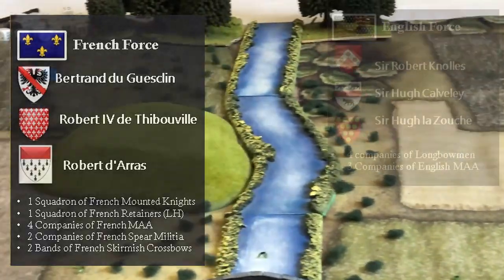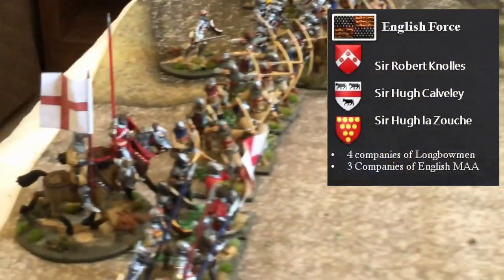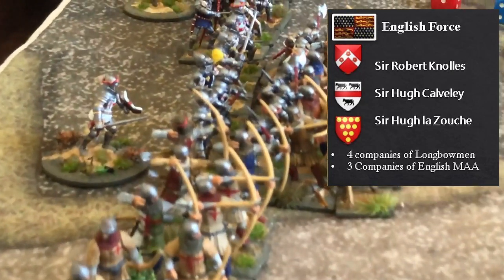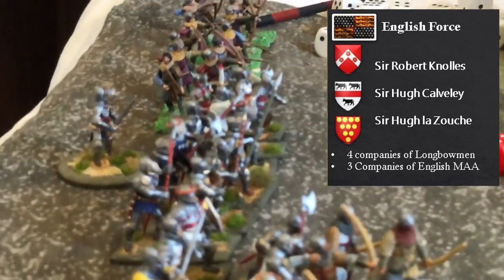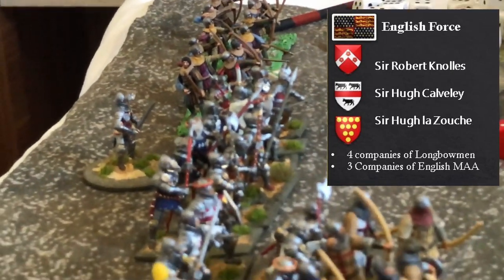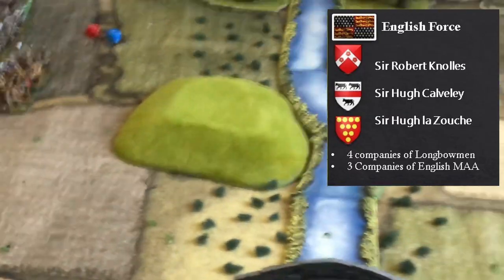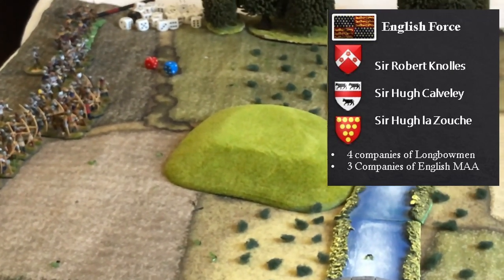For the English, we have Robert Knowles as commander-in-chief, Hugh Cavalli as the second, and Hugh Zelazoukhe as the third. These are the English commanders. Now let's talk about army points.